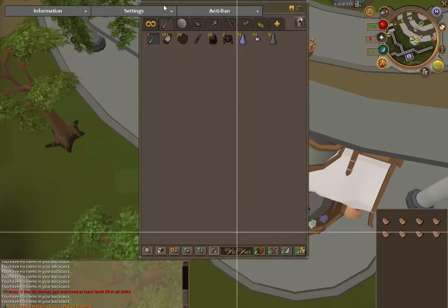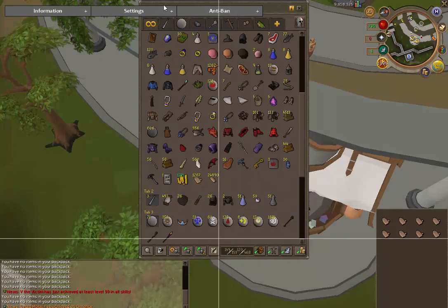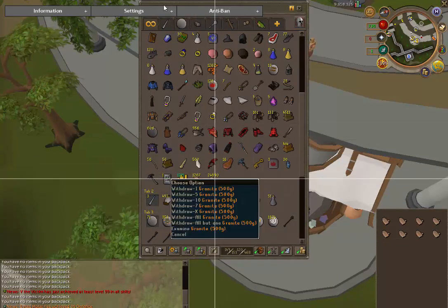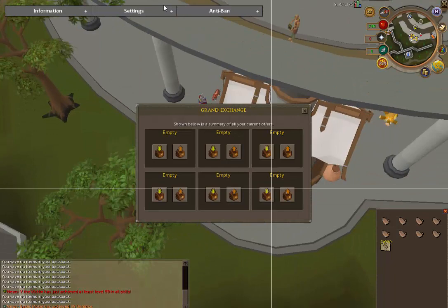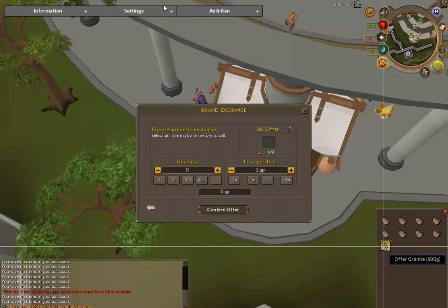When it comes down to releasing the script, I want to make it a premium script only. I want to apply for that. The reason being is if I were to release this as a free script and everybody used it, the price of granite could drop depending on how it was used, and the profit wouldn't be as large.